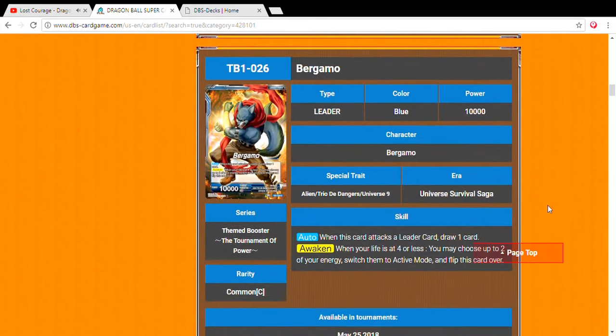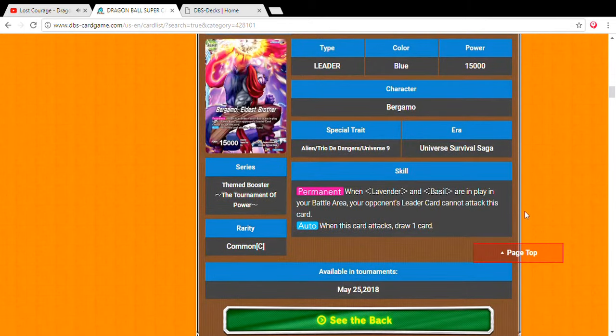For the Universe 9 leader, which is blue, we have Bergamo. When this card attacks a leader, draw a card. When you switch it, you choose all two of your energy to act. Then Bergamo eldest brother's permanent: when Lavender and Basil are in play in your battle area, your opponent's leader card cannot attack this card. When it attacks, draw a card. Think about cards that attack like the GT Star Goku, the Kale, the yellow Bardock — they do that stuff.